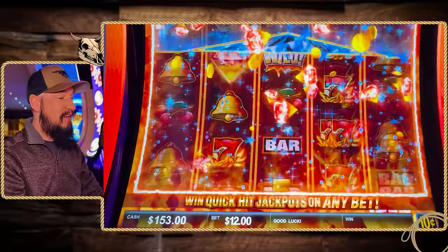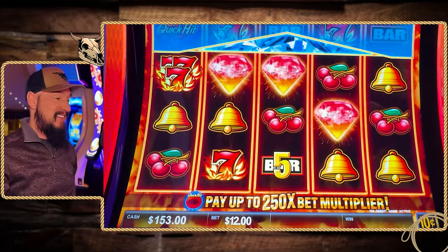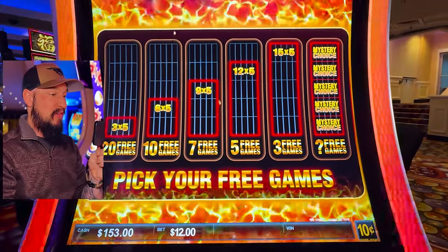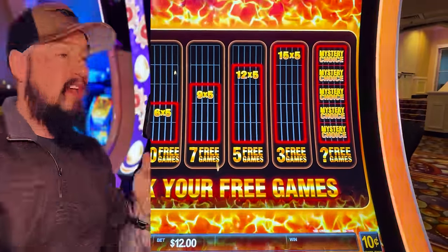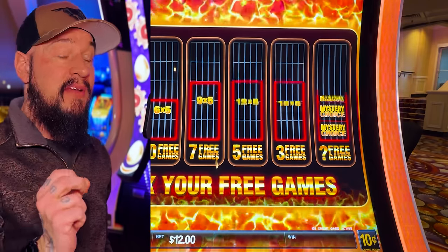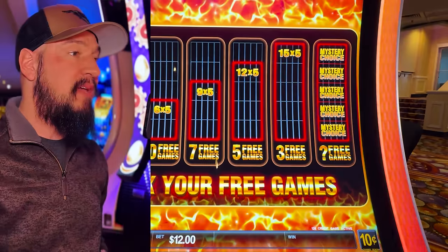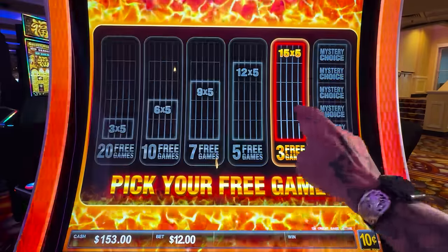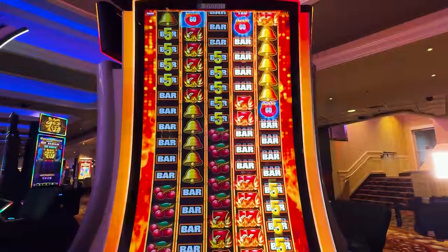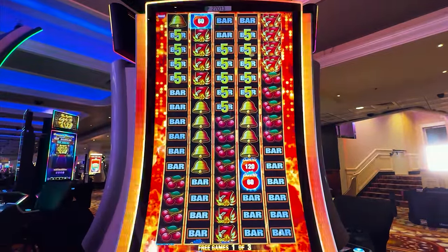We got a feature, let's see what we're gonna get. The mystery choice. On this game, anytime the Quick Hits drop, you get the amount in the Quick Hits, so I want the most possible reels to be able to make that happen. I'm going to try this one — that's the highest volatile option. We got a lot of reels here, I gotta scoot all the way back. Try to get this all in the shot.